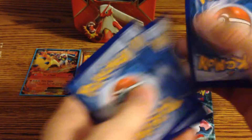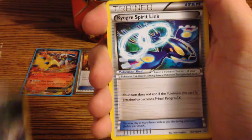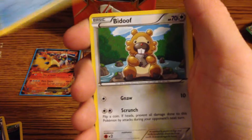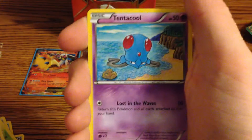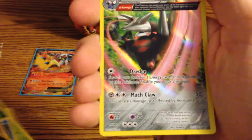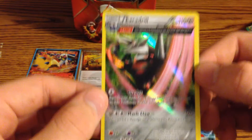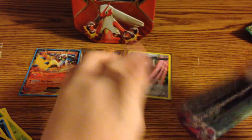All right, so this is a Primal Clash — that's Kyogre on the front. We have an Ancient Trait Donphan, Kyogre Spirit Link, Cradily, Bidoof, Tangela, Clampearl, Mantine, Tentacool — reverse Ancient Trait Mienfoo — a rare and a Holo Excadrill. Pretty nice. At least it's a holo, right?